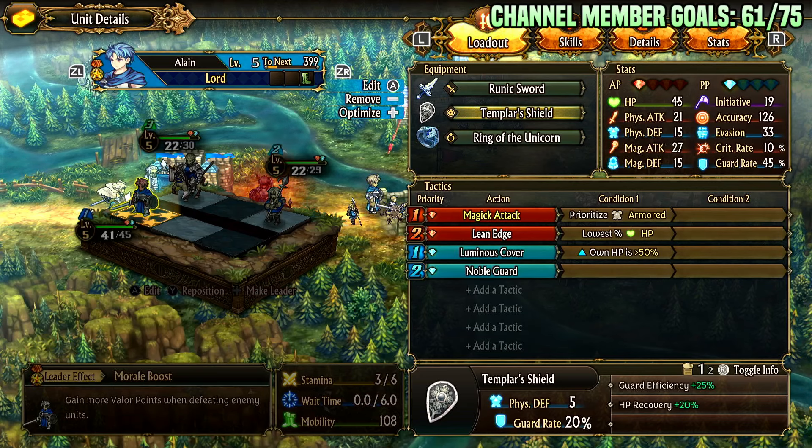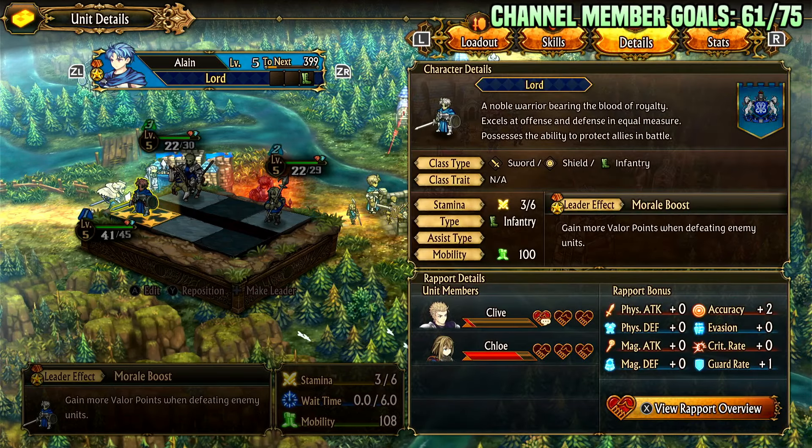Aside from his combat role, if he is your leader, you gain more valor points when defeating enemy units, which allows you to use more valor abilities. This is hugely useful for winning maps, deploying more units, and using valor abilities.